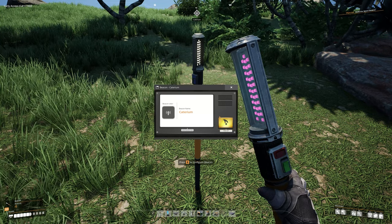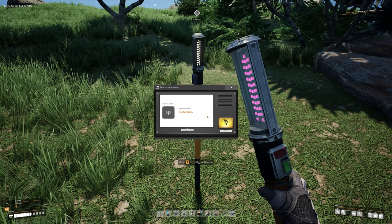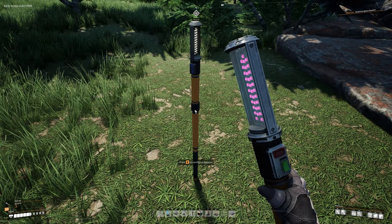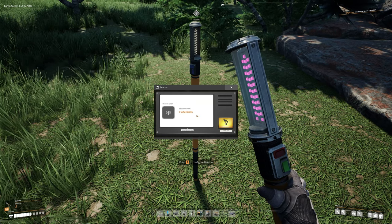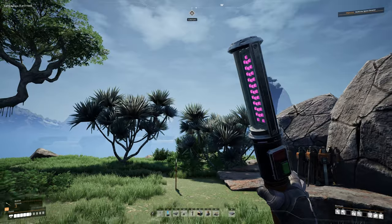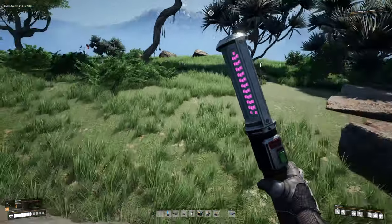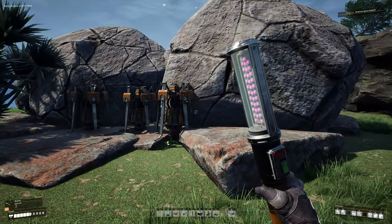You don't want to pick it up. Pop one down, hit E to configure, name it, hit Enter, then press Escape to exit. Now you'll notice on your compass at the top of the screen it says 'caterium.' No matter where you are in the world, that beacon will always be visible. Beacons are extremely handy for marking locations — especially if you come across a crash site you want to return to later.